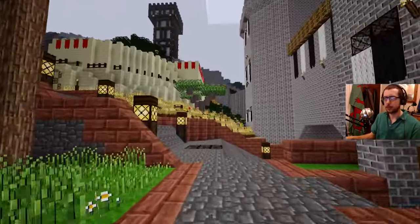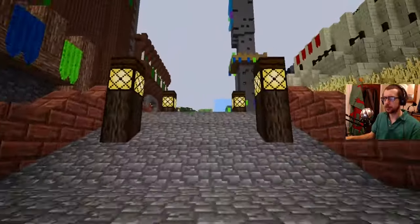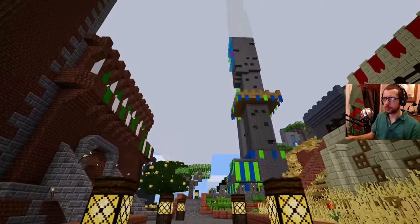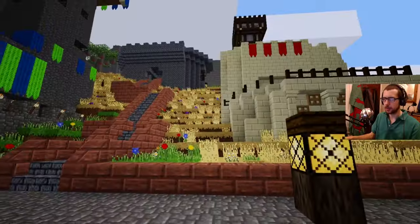It's all creative mode, so all of these blocks are unlimited and available. I'll take you through the castle grounds to begin with. I'm not going to be able to show you every nook and cranny of this building. You can see some of the towers go way up into the distance - we'll be looking at a couple of those.